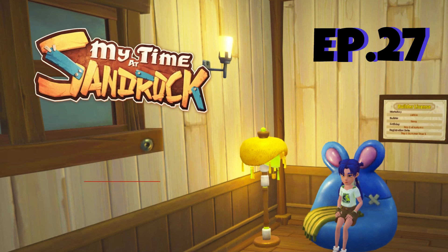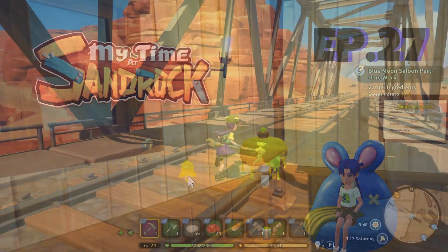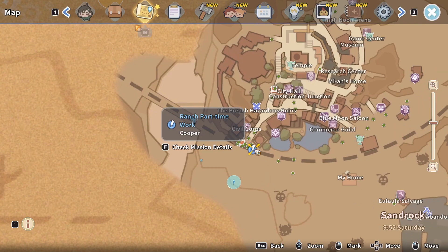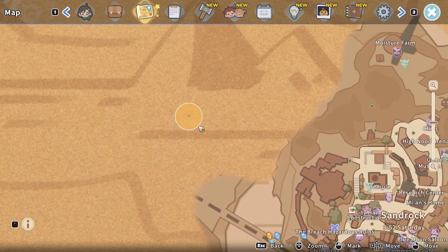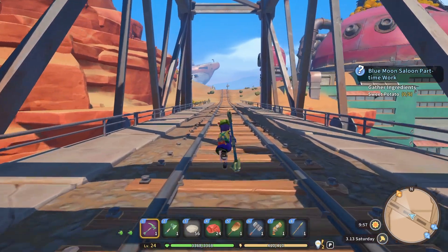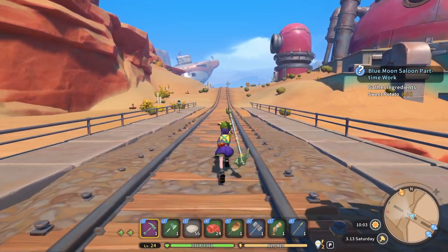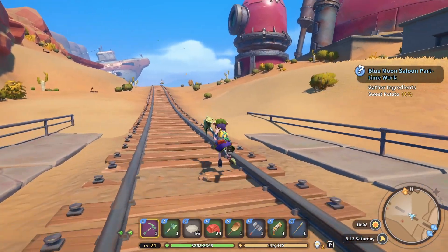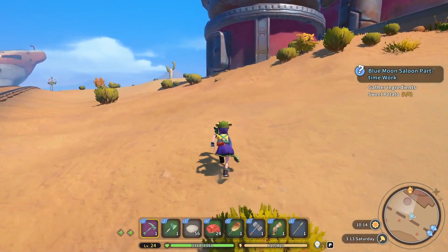So last episode we completed the bridge. It's a beautiful bridge that still doesn't look finished. Here is our main quest — we're going to head over to Gecko Station Abandoned Ruins, which will allow us to mine iron. We will find out when we get there.